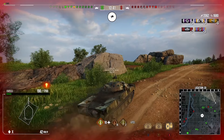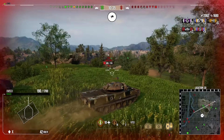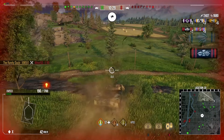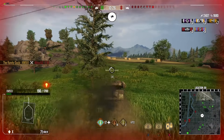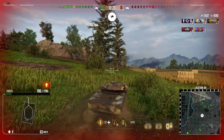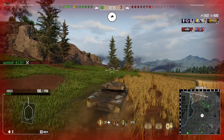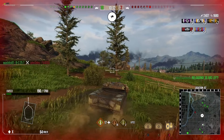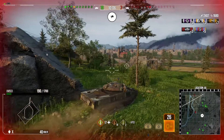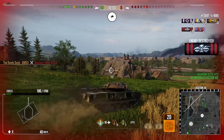I push forward to help the E 100 and try to put a shot into the drive wheel to track the E 50. We don't track it but the shot goes through the lower plate for a pen. I push up higher on this ridge to finish off the E 50. Once it's destroyed, the map is freed up — that's what I want in a light tank. No enemy light tank left, freedom of the map, and I know where pretty much all the enemy team is.